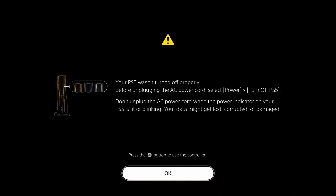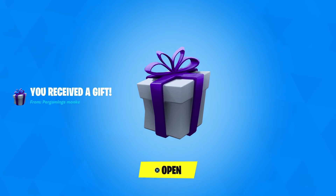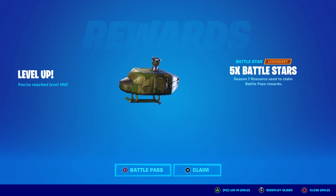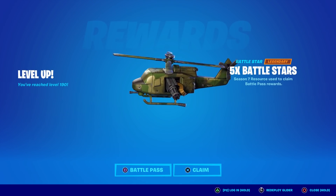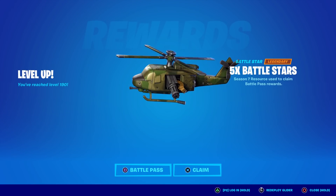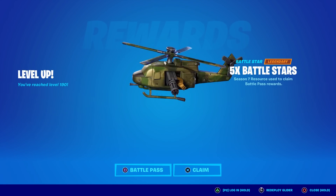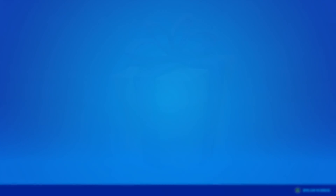PS5 has been nothing but issues for me, so I just wanted to point that out because I'm stuck on this screen for a minute. But let's get to this item shop review. Starting off with a gift here from pergaming's monkey — it's the chopper glider. Thank you so much, with the minigun and everything, I love it. We got another gift from learn to earn.